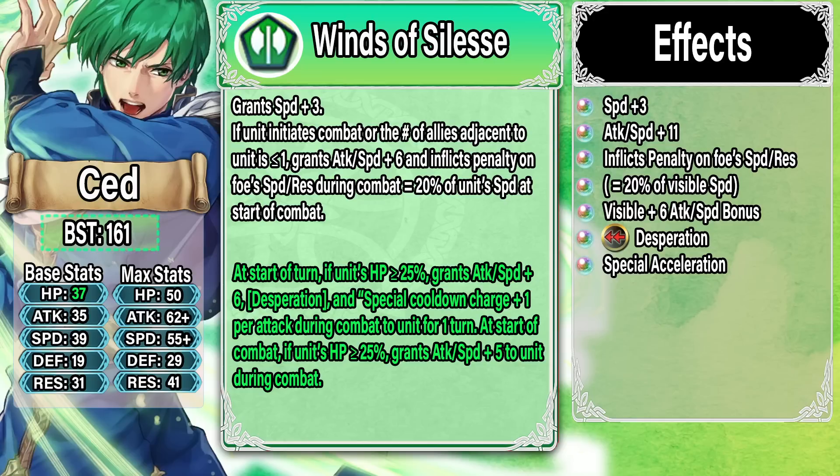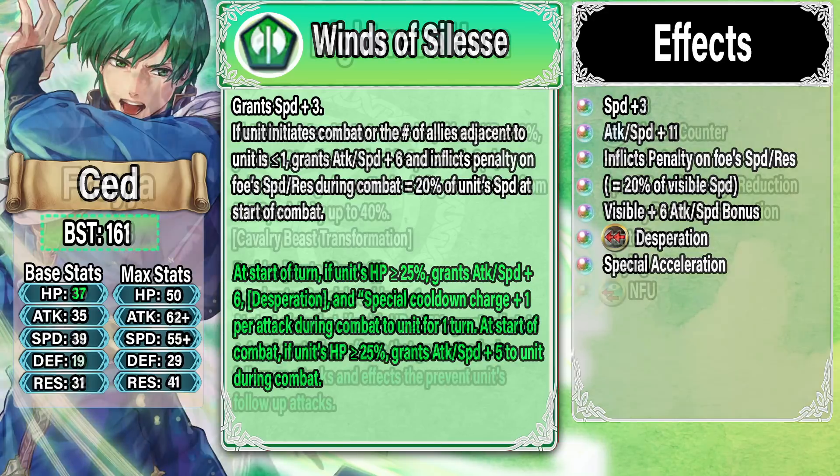He hits you twice in a row and has special acceleration, meaning he can pop a two-cooldown special on the second hit. If you run Special Spiral 4, you can pierce damage reduction — pretty cool. The problem with Sety is he's missing Slaying, making him weak to Guard. To counteract this, you can use Time's Pulse so the special is at one cooldown and special acceleration gets past Guard. I think this is a very good refine — solid, definitely makes Sety usable — but it's not a meta changer and he doesn't compete with top-tier nukes like Legendary Alm, Legendary Shez, or Brave Lysithia.